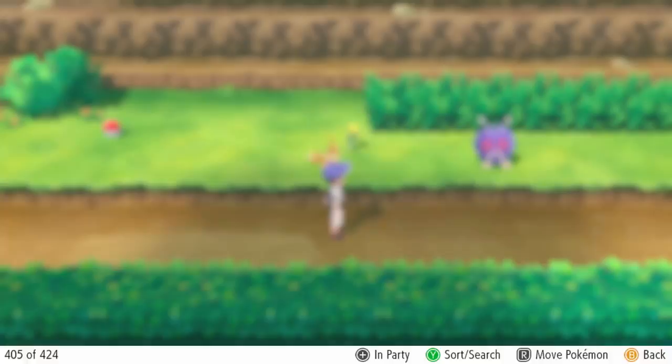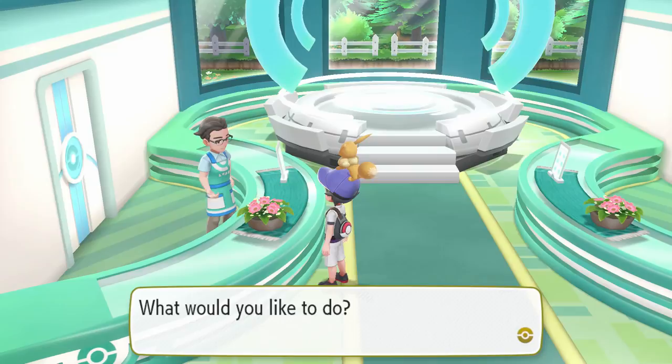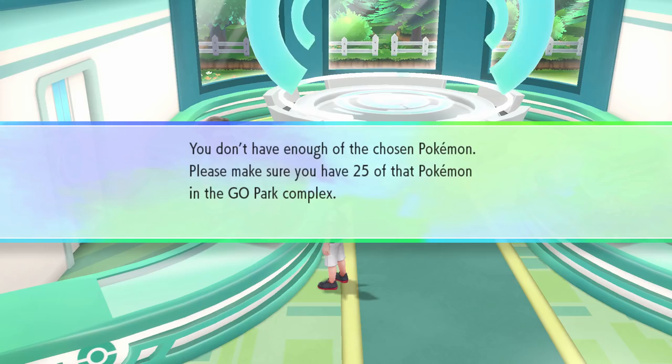Something cool I noticed: if you try to send a shiny Pokemon to Professor Oak, the game will ask you if you're sure you want to do that, because I can imagine how many people would accidentally transfer their shinies. I'm really glad this check is in the game. You can also play mini-games with your Pokemon in Go Park to earn some additional candies, and if you know any extra ways to get candy, let us all know in the comment section down below.